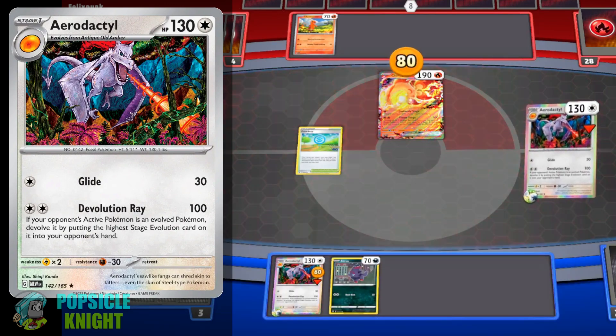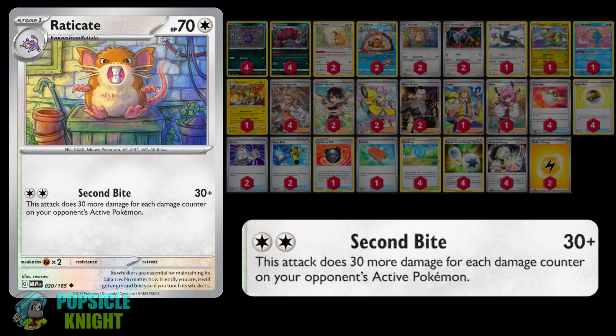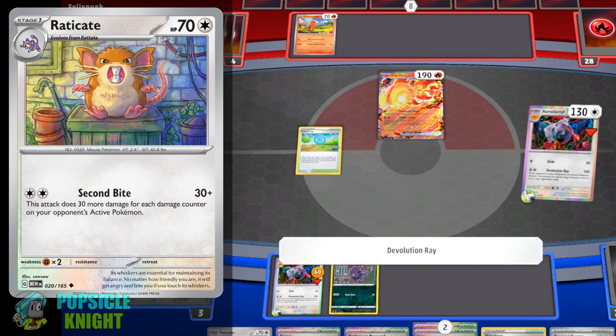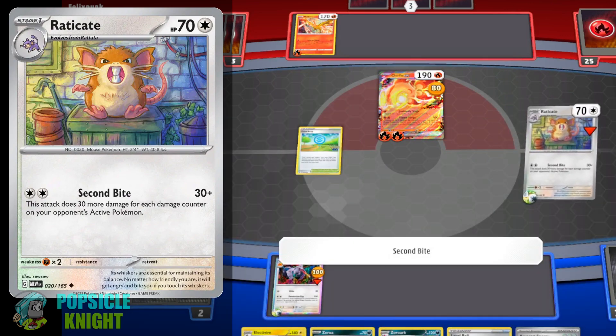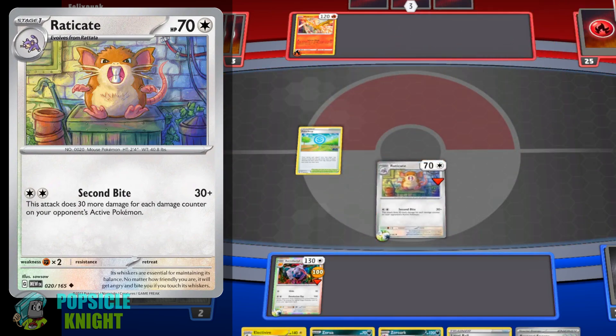However, the damage Aerodactyl deals may still be very useful, especially if we combo it with Raticate. Thanks to its attack Second Bite — for two colorless energies, it deals 30 plus 30 more damage for each damage counter on your opponent's active Pokemon. So if Aerodactyl deals an initial 100 damage, Raticate can deal 330 damage in addition to the damage already on your opponent's Pokemon. This attack can pretty much just wipe out any Pokemon that Aerodactyl has already weakened.